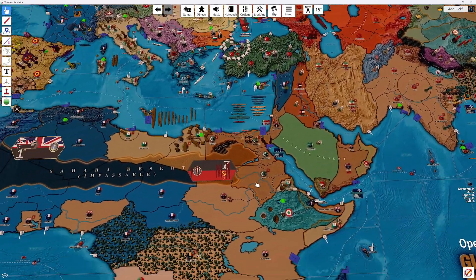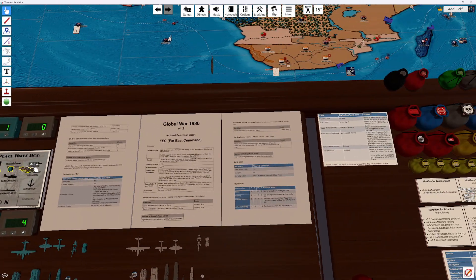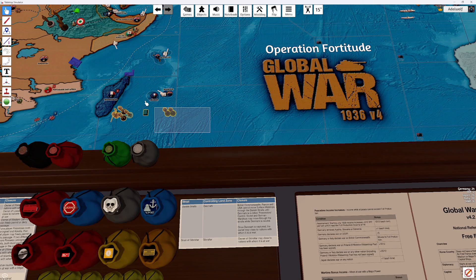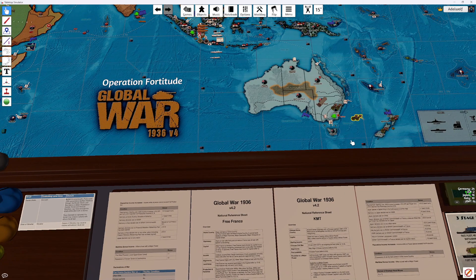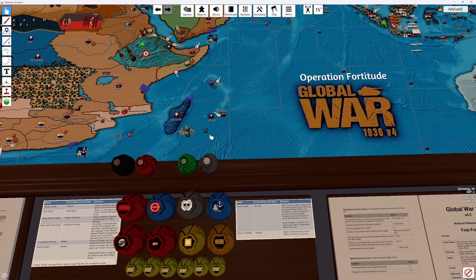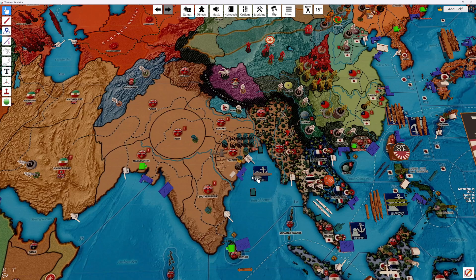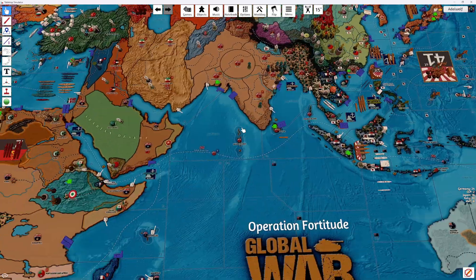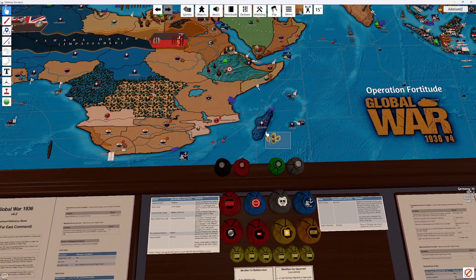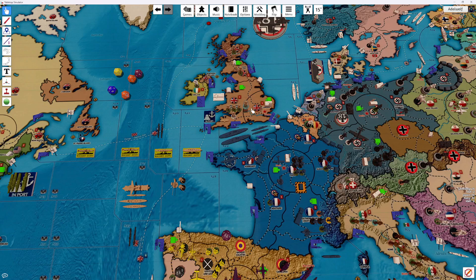Let's go ahead and place units. Finish the fort in Sydney. Calcutta here — I'll fix that. We have a Marine in London, two infantry, and triple-A.